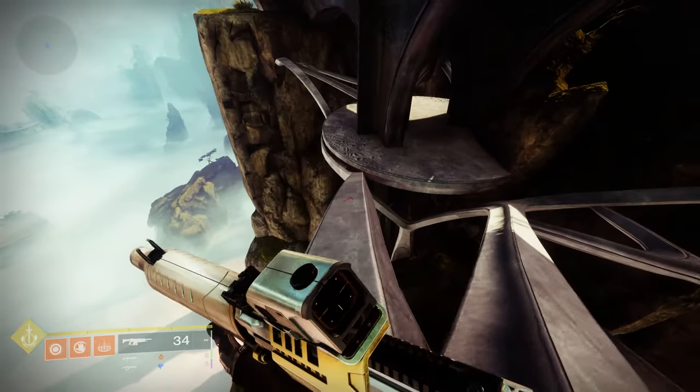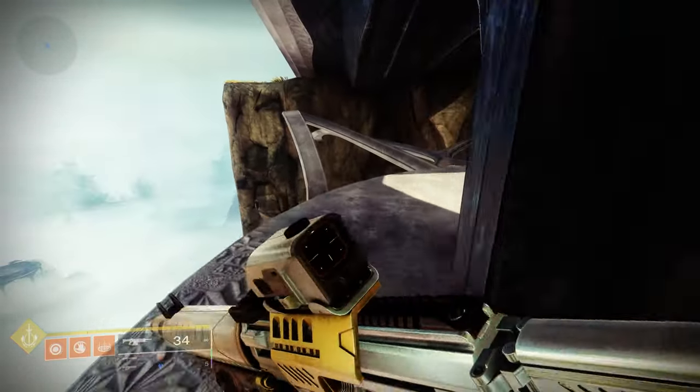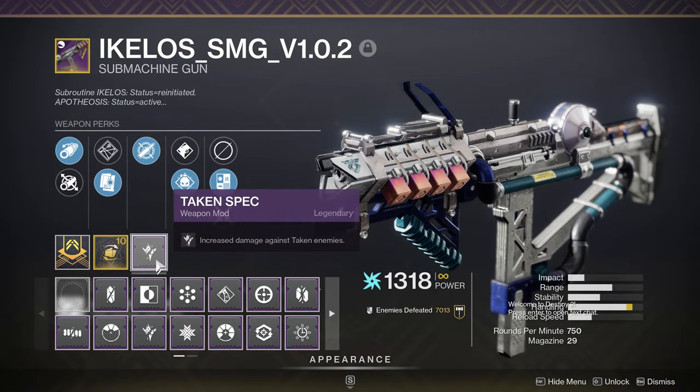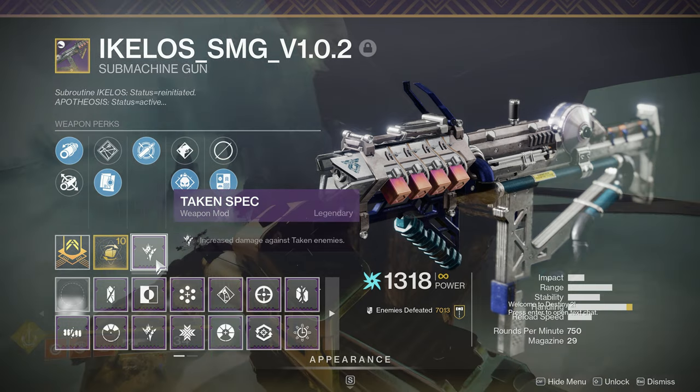How's it going guardians? Shifty here, and in today's video I'm going to show you how you can get some Last Wish raid loot entirely solo. In the Last Wish raid there are two chests that can drop legendary armor and weapons. They will drop even if you haven't done the raid yet. In addition to that you can get the Taken Spec weapon mod, which can be slotted on any legendary weapon and increases damage against taken enemies.